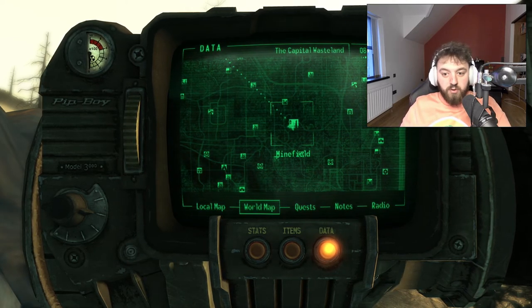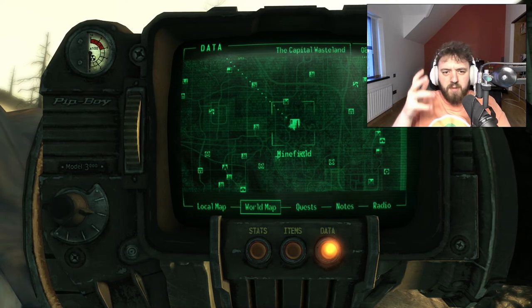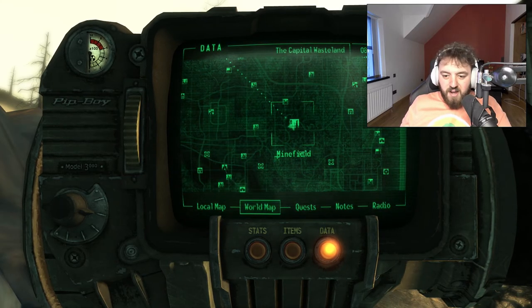When you stumble across Minefield you could either be here because Moria Brown sent you for the Wasteland Survival Guide, or you could be here for strictly business where you're going to use that weapon — you know, that mine controls people... I don't remember its name, I'm not even going to attempt it. But yes, this is the place to be.